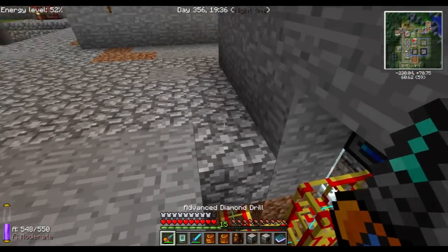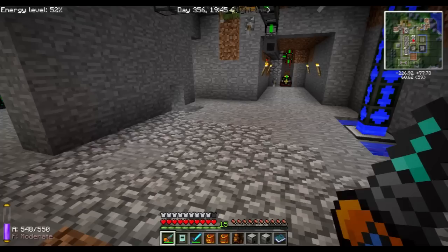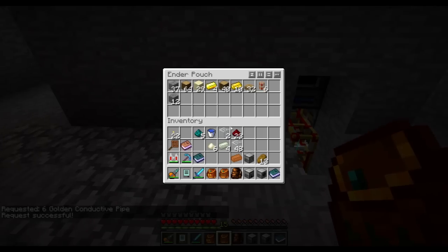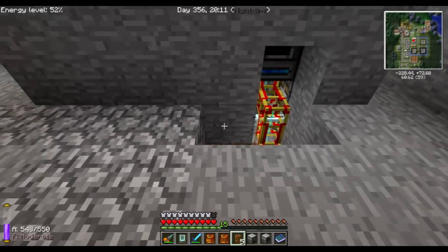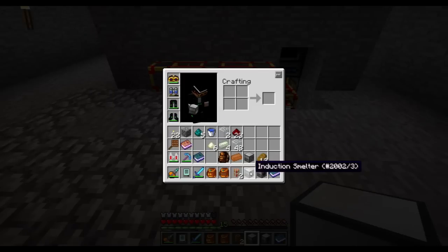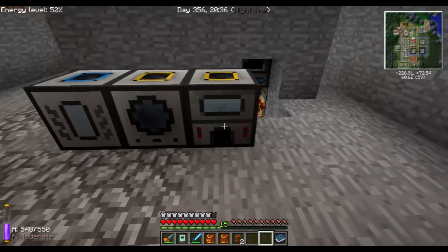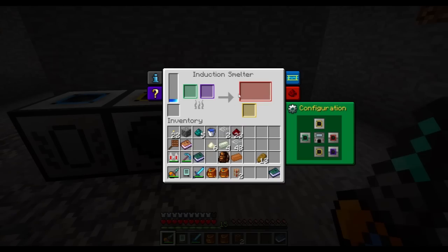I could probably use this area. Do they transfer power between each other? I don't think so. Let's grab a bunch. This is ugly but it works. Let's see — the smelter, magma crucible, and the liquid transposer. This one can go there, and we're gaining some Minecraft joules.